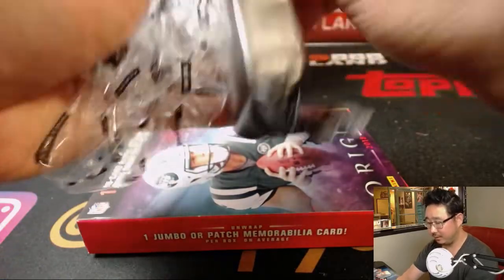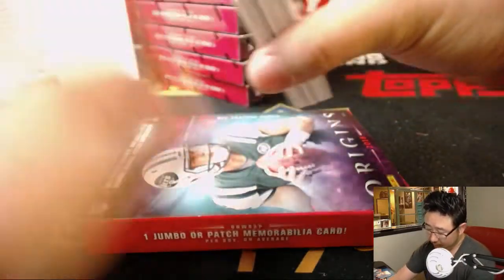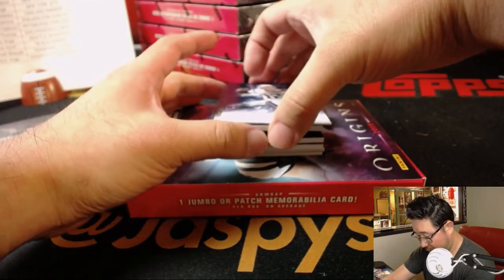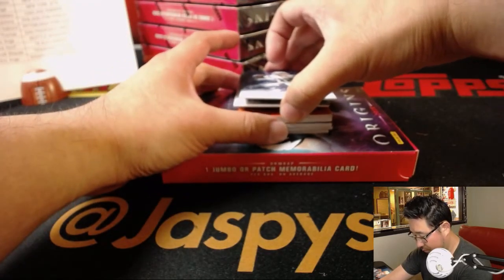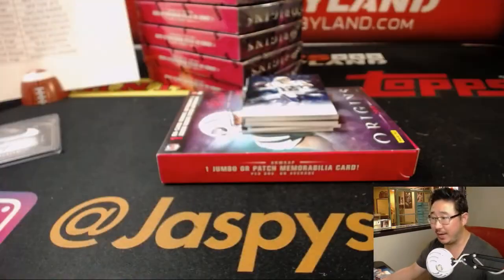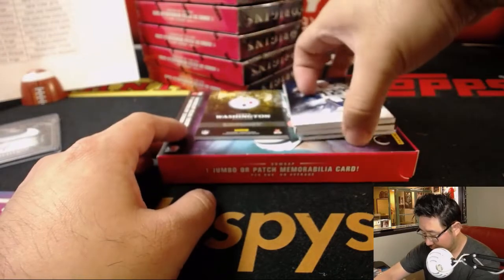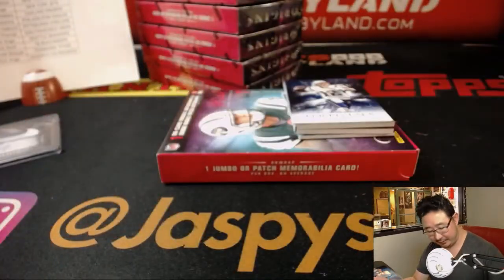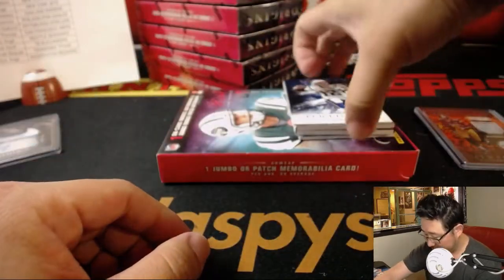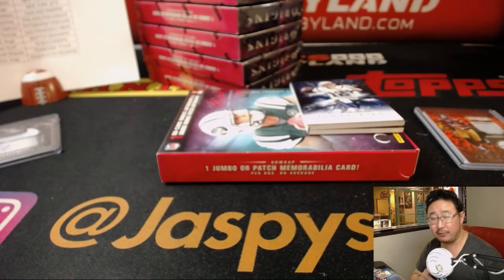Book, maybe? Ooh — book! Rookie book? There we go. There's Jimmy Graham out of 175, Todd Gurley and Kenyon Drake to 299. The relic is James Washington, 22 out of 75. The patch auto is Mike Kosicki for the Dolphins, out of 49 — 36 out of 49. That's pretty cool. Dolphins, Shane with that one.